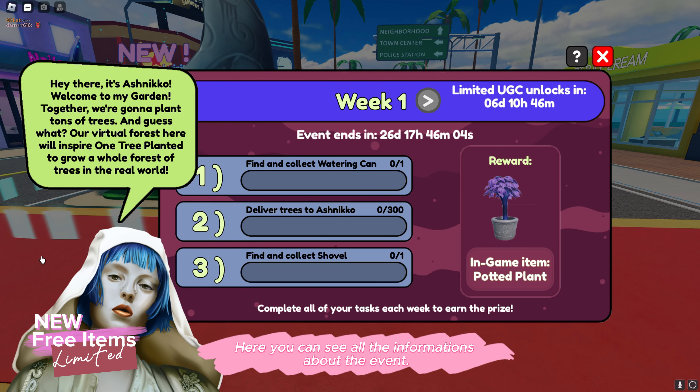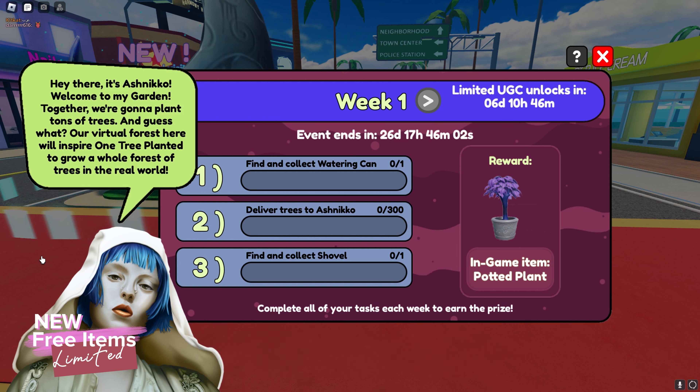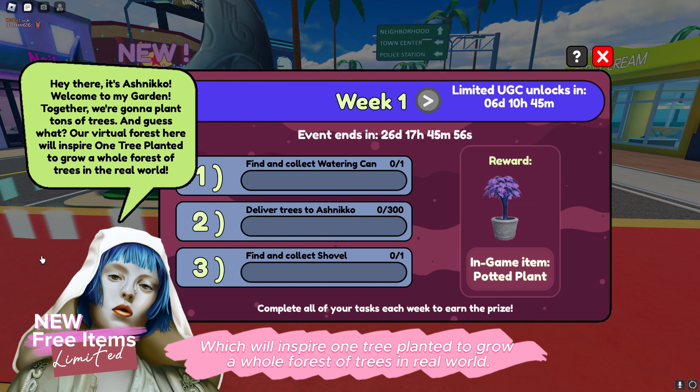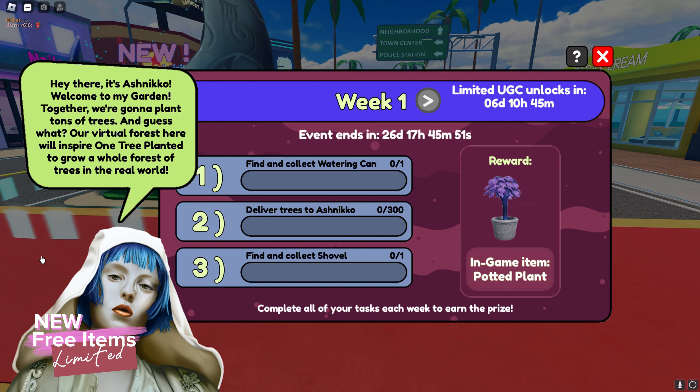Here you can see all the information about the event. The event's main task is planting trees on Ashnikko Garden, which will inspire one tree planted to grow a whole forest of trees in the real world. Such a beautiful cause.